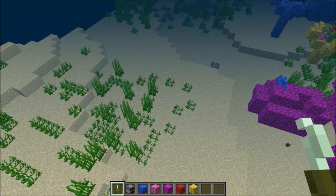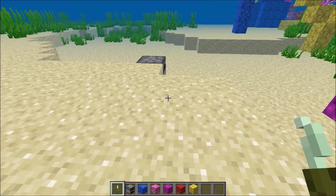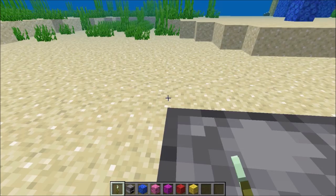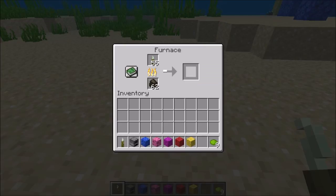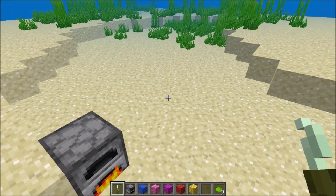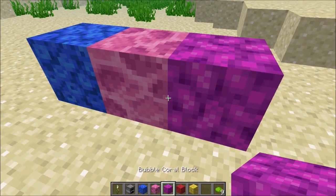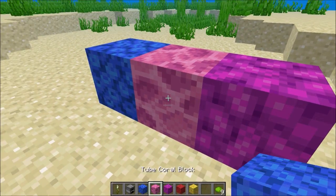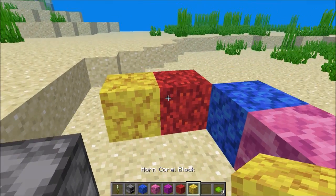Let's go back into the water and over to our furnace. You can smelt sea pickles into lime dye, so it's just an easier way of getting lime dye. Also, coral has now been renamed from colors to tube, brain, bubble, fire, and horn coral.